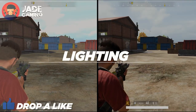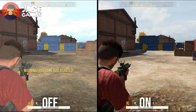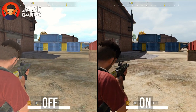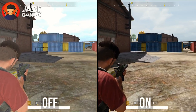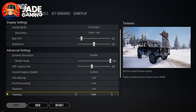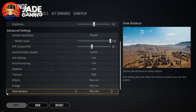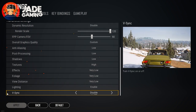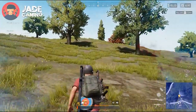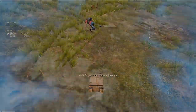Last but not least, we have lighting. You can clearly see which setting looks good, so without wasting your time I'll just recommend you to enable this, or the game will start looking like PUBG Mobile, which I'm sure you don't want. This is basically the summary of all of it — the best optimal settings for playing PUBG PC Lite. This video took me a huge amount of time to make, so make sure to like and subscribe. I'll see you guys in my next video. Till then, Jade out.